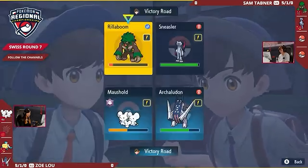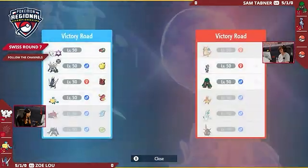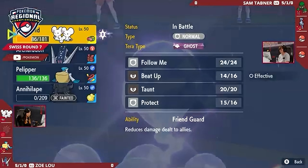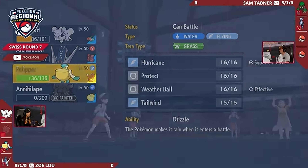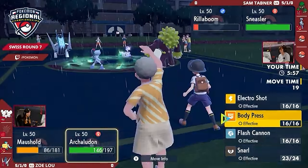We're talking about breaking Focus Sashes, but that Focus Sash is actually just still there. With one more Grassy Terrain turn, it seems it's going to be back up to full HP and still quite effective — just broken there on the Sneasler. Just one more tick of Grassy Terrain and the Focus Sash will be restored, meaning it would then survive another hit with just the one HP.